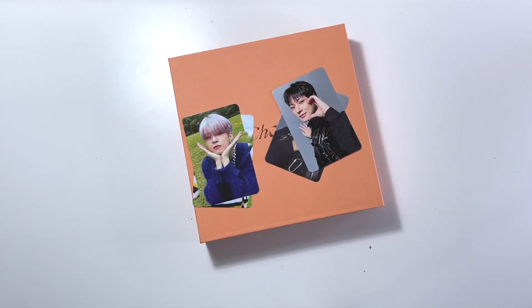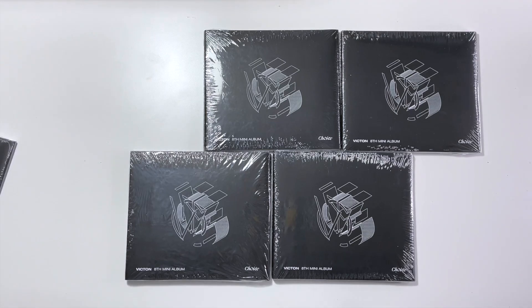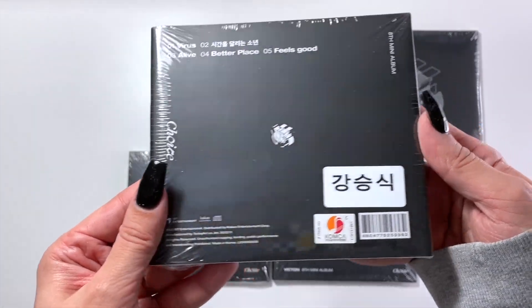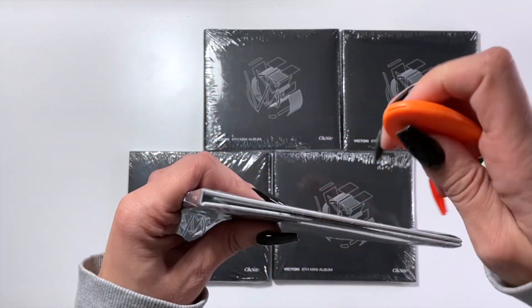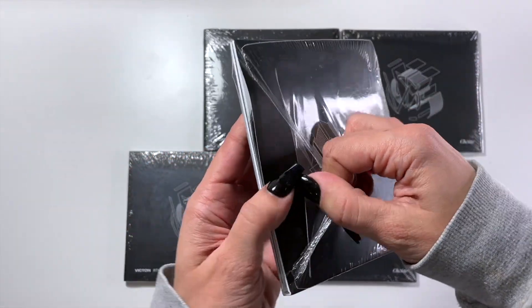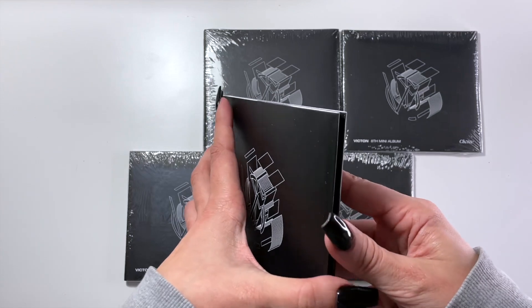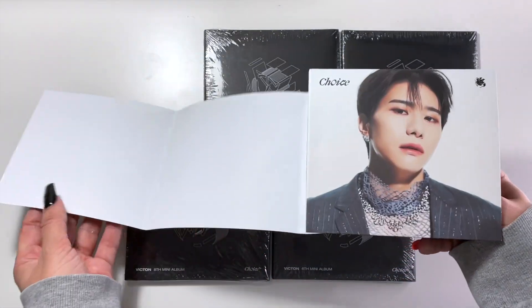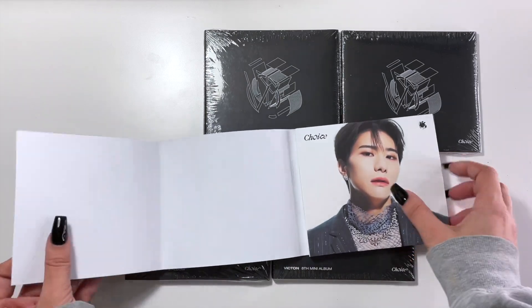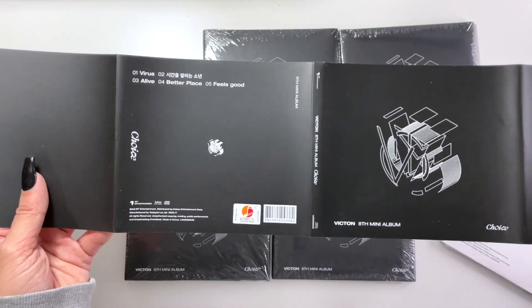Alright, let's move the photo cards out of the way and look at the digipacks next. We have all five member versions. I believe each member version gives you that member's pulls, at least that's how it was in the previous era. We're starting with Seongshik, which is always exciting. They're not member covers on the outside but oh — the inside has the member cover, which is so much nicer.